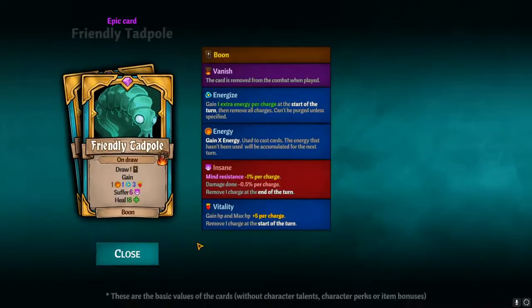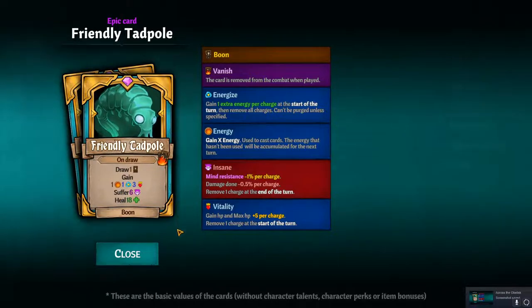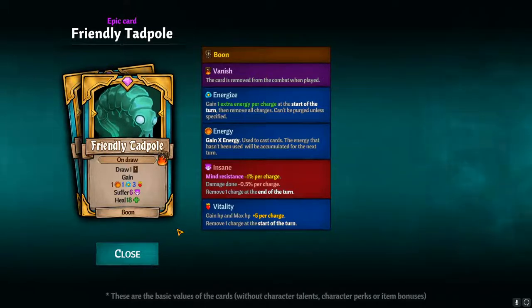Here's the Tadpole card. The Tadpole Boon goes to everybody — everyone gets one in their deck. When you draw it, it's a boon: you draw plus 1 card, gain 1 energy, 1 energize, 3 vitality, suffer 6 insane charges, and heal for 18. It's alright.